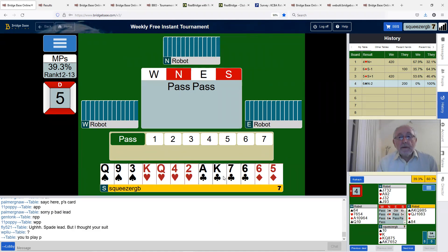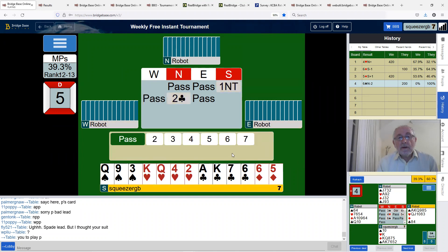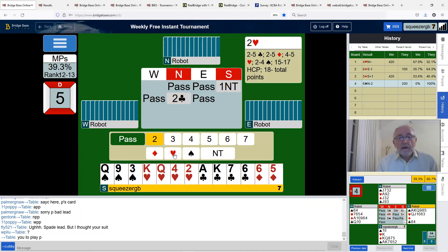We'll bid two hearts here. The robot in this sequence will have four spades — if it had bid two no trumps it would have denied a four-card major. In this sequence they will have four spades because they wouldn't have bothered with Stayman without a four-card major. Then we'll get four spades, so I should pass. Partner has four spades — that's quite good. We're going to make the five club tricks.